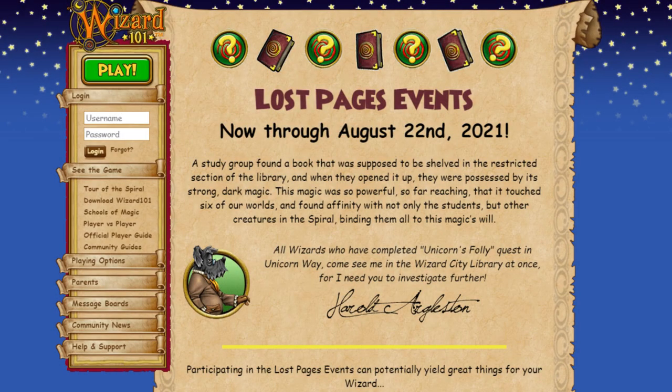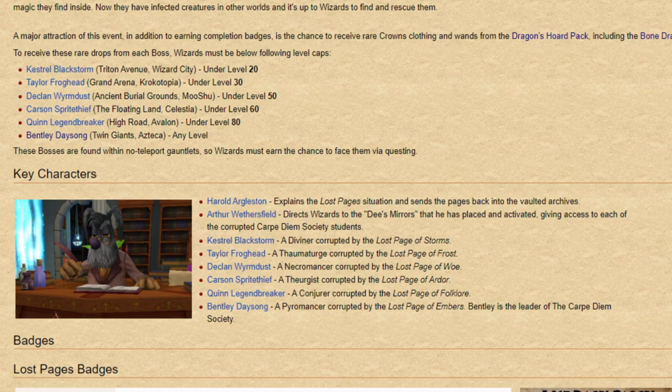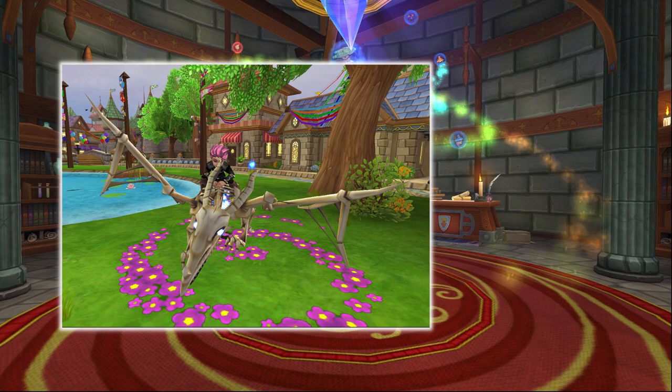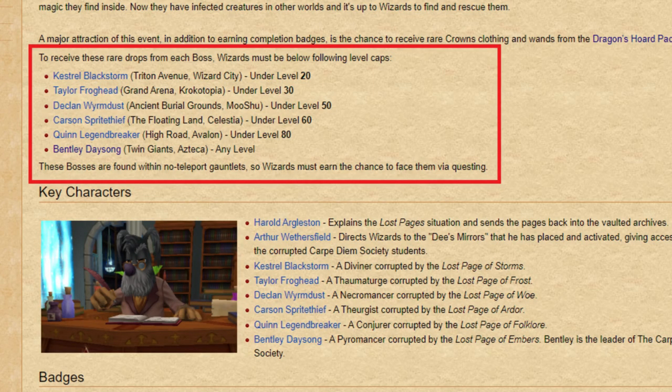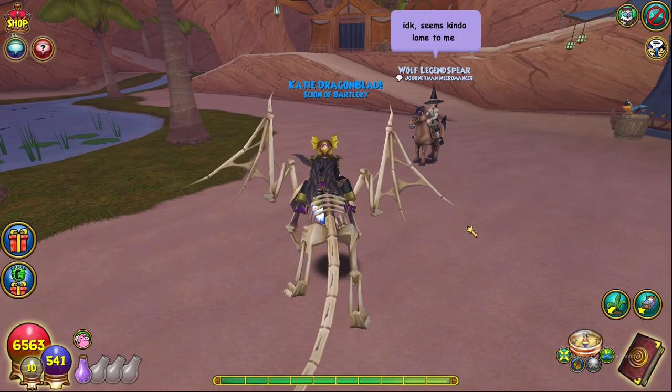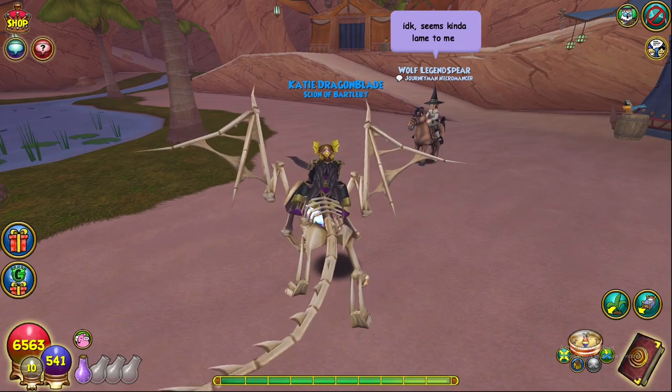Another event to keep an eye out for is the Lost Pages event, which usually occurs every few months and also has a mount tied to specific bosses based on your wizard's level. The mount for this event is the Bone Dragon mount, a highly coveted mount which can also be obtained from the Dragon's Horde pack — a retired pack that occasionally comes back on sale and costs crowns to open. To farm for the free version, you may need to farm specific bosses ranging from Wizard City to Azteca depending on your level, so make sure to reference the page in the description to find the right boss for your wizard.